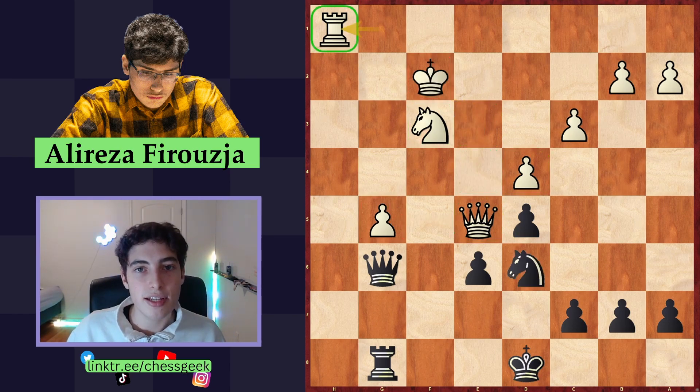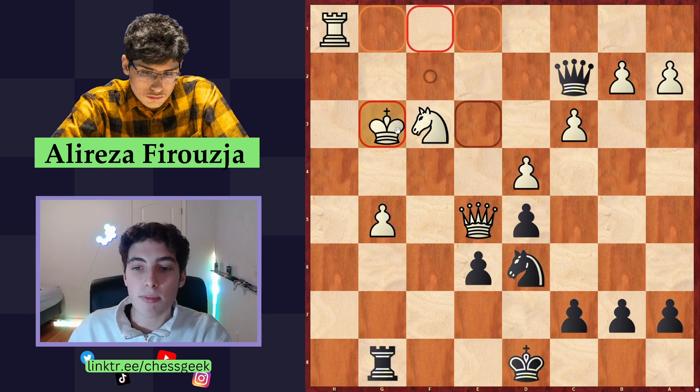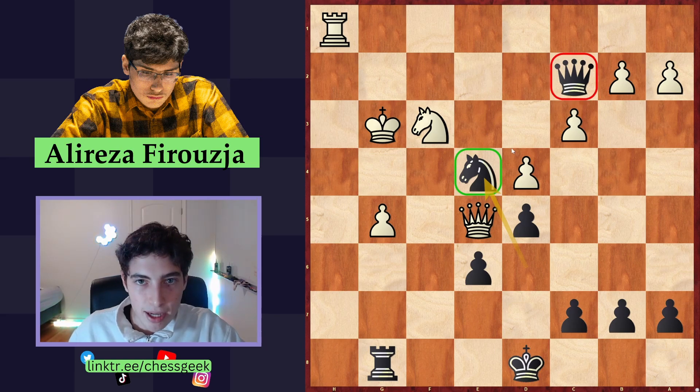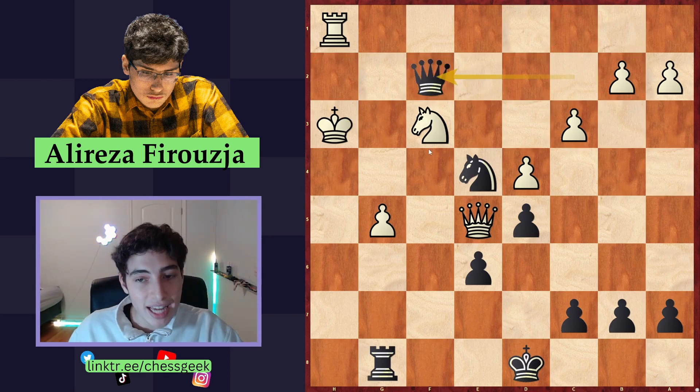The correct solution in this position is to infiltrate first with the queen — you go queen to C2 check. Now the point is that after the king comes to G3, we are happy to infiltrate with the knight because the queen is already in the game. Once the king continues to run away, our queen has a better avenue towards the attack. For example, queen to F2 seals the deal — we attack the knight.